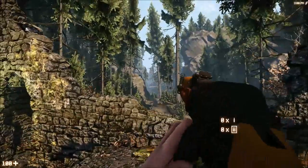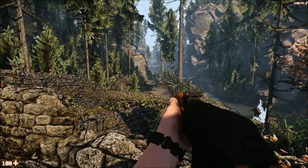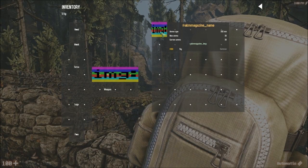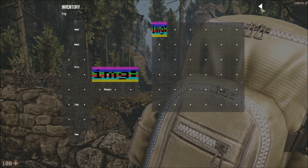There's a magazine visible there, but that's just because we haven't sorted out the animations for it yet. You shouldn't be able to see the magazine because there's not one equipped. So I can't shoot at the moment. I'm going to give myself a magazine.